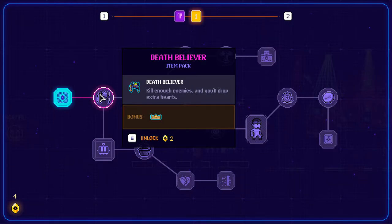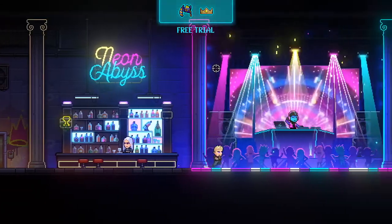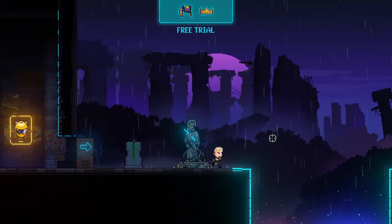Number one on the list: make sure this is your second run of Neon Abyss, because you need to get at least two crystals from the first run to unlock this first ability — Death Believer. Killing enemies will yield drop hearts. It's also a free trial because it's the first time you got it. So if you want your free trial today, make sure this is your second run.